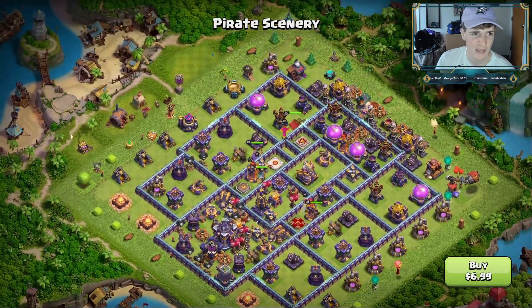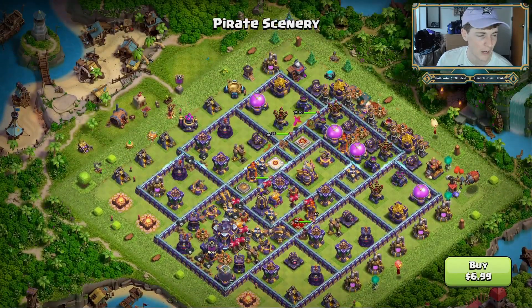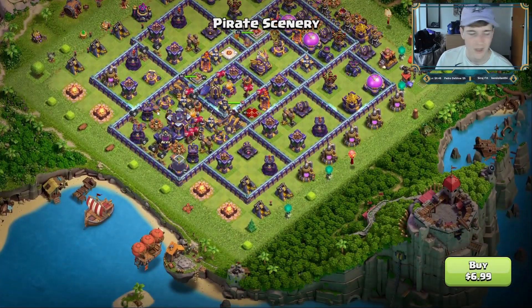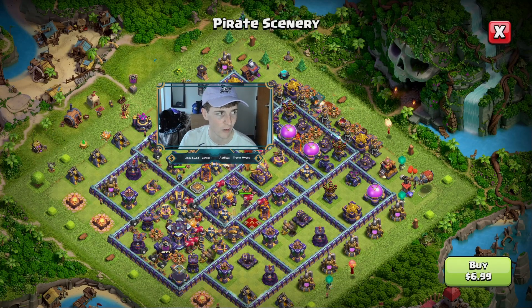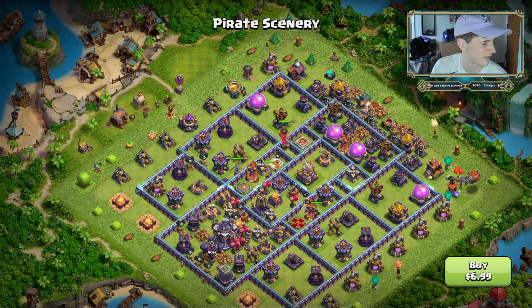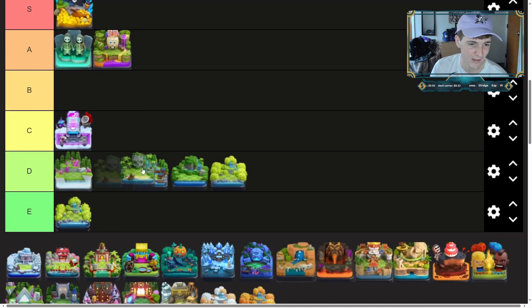The pirate scenery — again it's very similar to the original, other than there are pirate camps around. There isn't really a pirate ship, which is kind of disappointing. The only pirate ship I can see is this sunken one right here. The coolest thing about this is probably this skull cave up here. It kind of reminds me of those jungle sceneries though and it really doesn't move the needle that much for me — same tier as that Clashy Constructs we just looked at, maybe a little bit better just because of the skull cave.